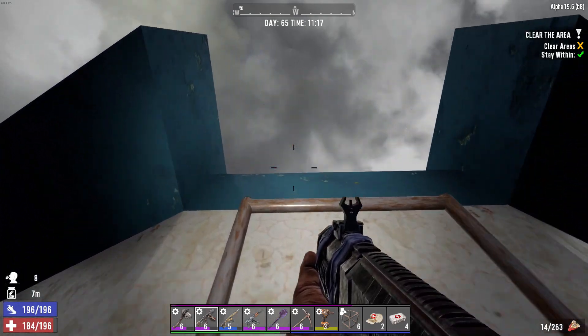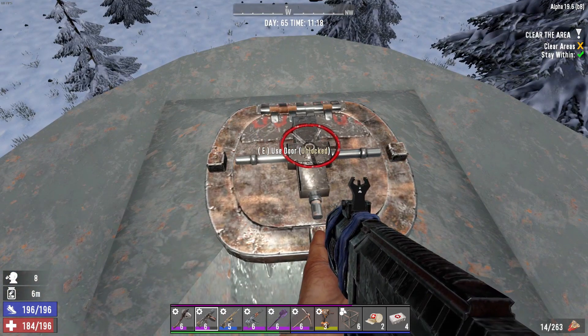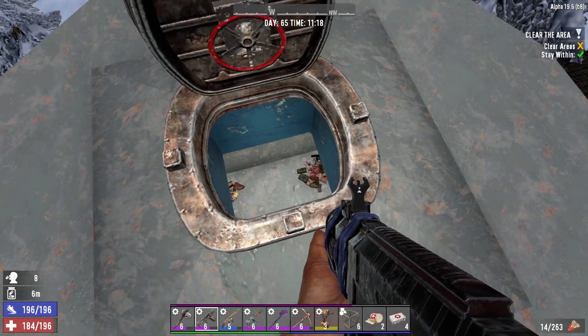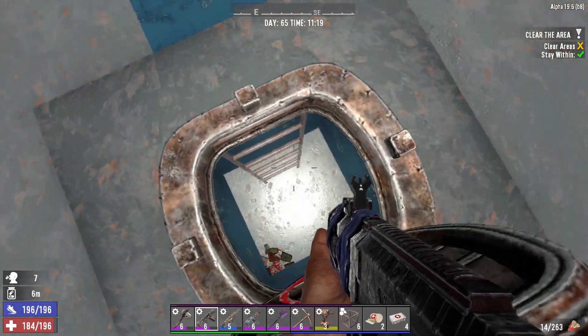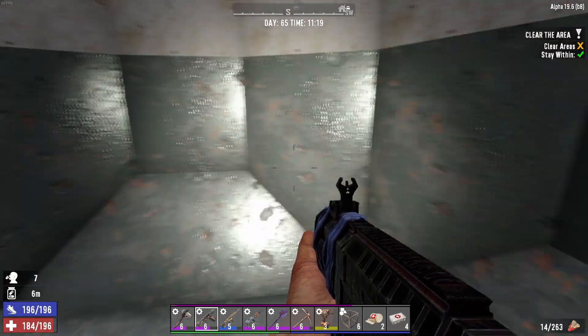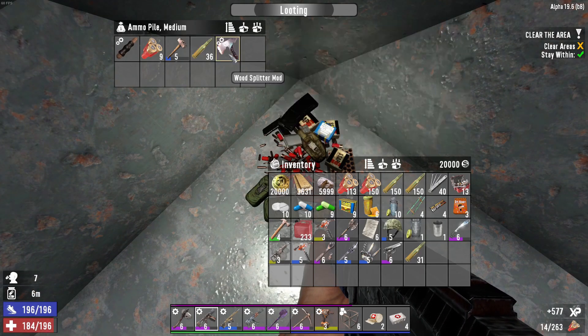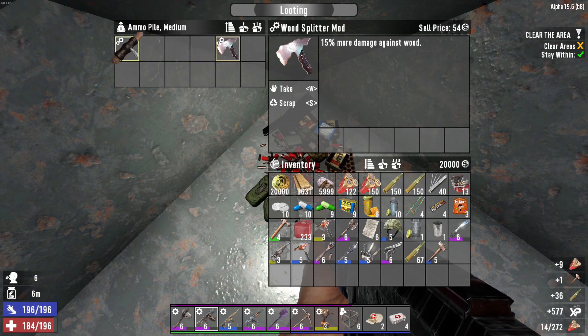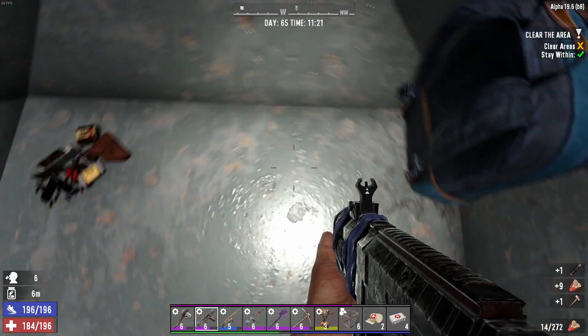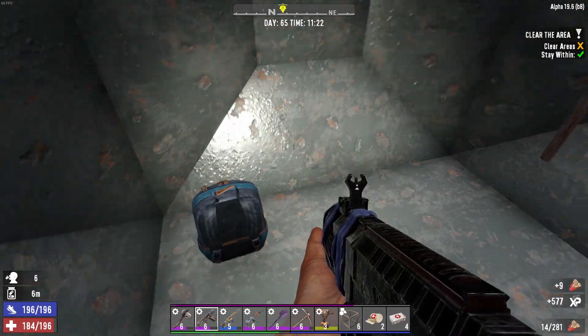Let's see what we get. Come on. Okay, good — as long as there's a ladder. Looking good. I don't need that mod. I'll grab everything else. You know what? I think I need one of those actually.